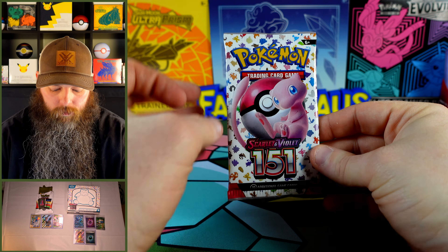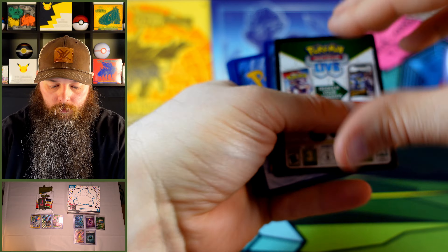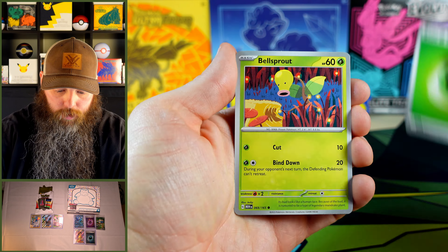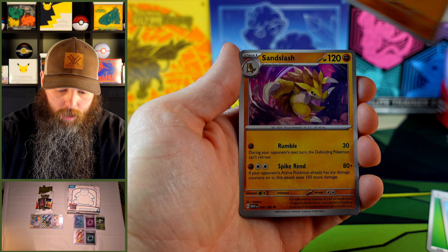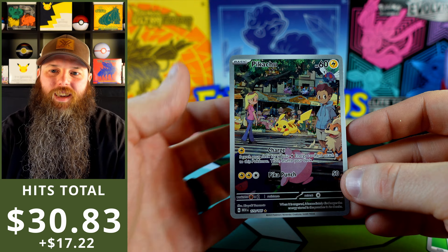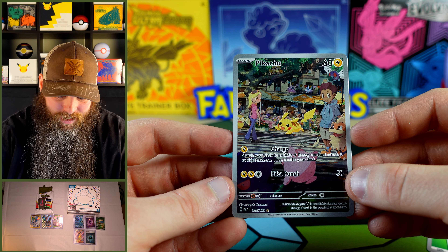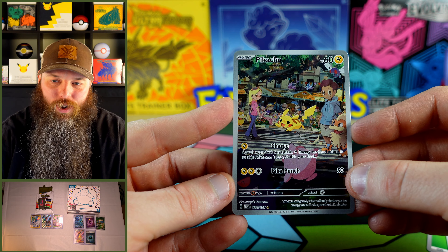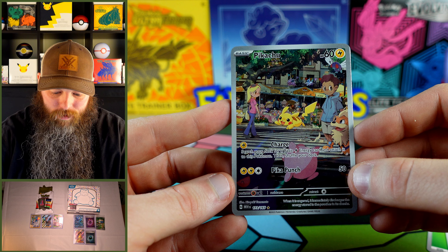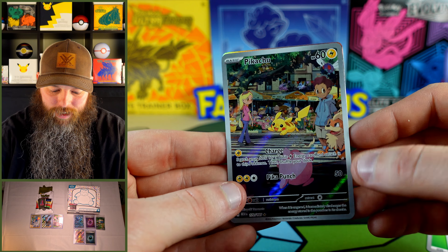Last pack from the 151 ETB. Energy, Bellsprout, Magikarp, Oddish, Mankey, Sandslash, Nidorino, Golduck, Nidorina. Oh man, 151 just never disappoints! Are you kidding me? Pikachu illustration rare! I love this card — it's got so many cameos in it. Look at all those little Pokémon in the background. What a great card. I can't believe 151 came hard at us for our last pack. And the Mewtwo.